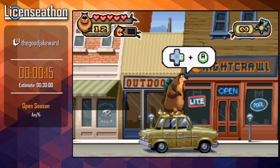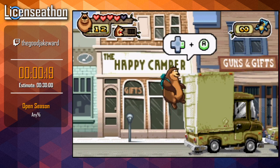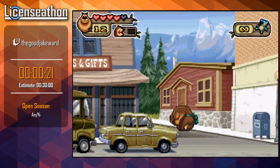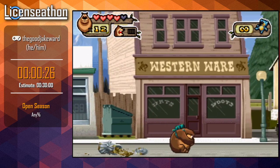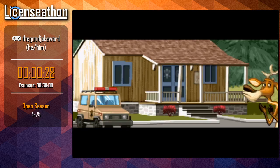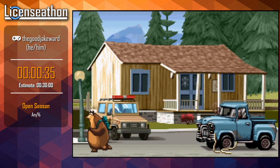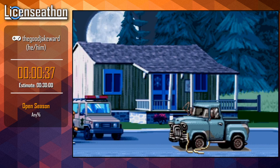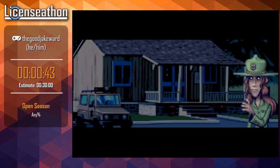So basically here, this is the tutorial level. We have cutscenes that I'm just spamming start to get through. For the majority of the game, I'm going to be rolling - that's your fastest movement in this game. So basically anywhere I can, I'll be rolling. There are a few places where you have to stop to press B to attack things in this tutorial level, but then there's just a bunch of cutscenes. And now we're going to go on to Pony Mart.